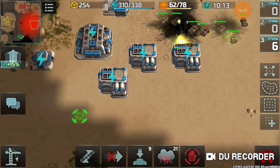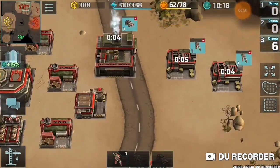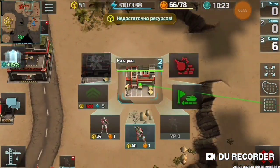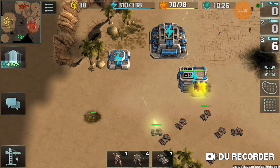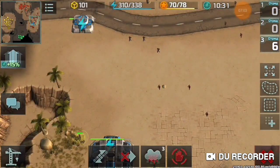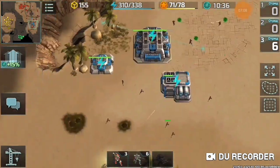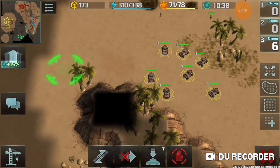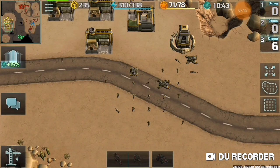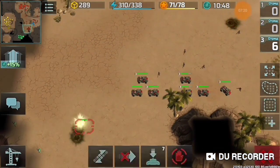My teammate also has a pretty good army — he has jaguars, grenadiers, and snipers — but he doesn't use his units. My opponent has no army and I even destroyed his base because he spent twice more resources than me, and I saved my units for a more efficient attack.